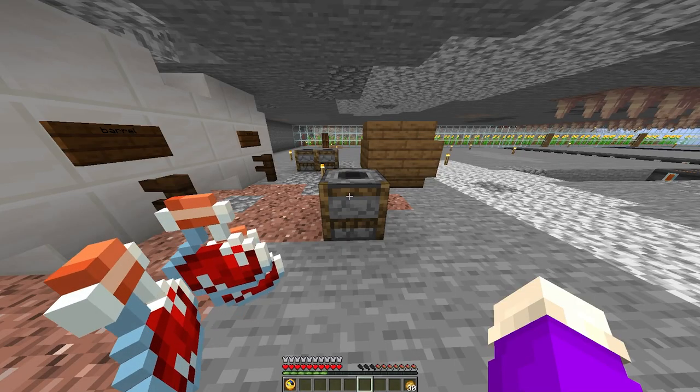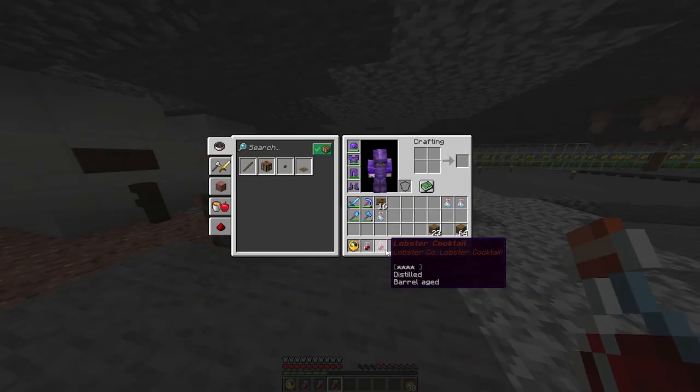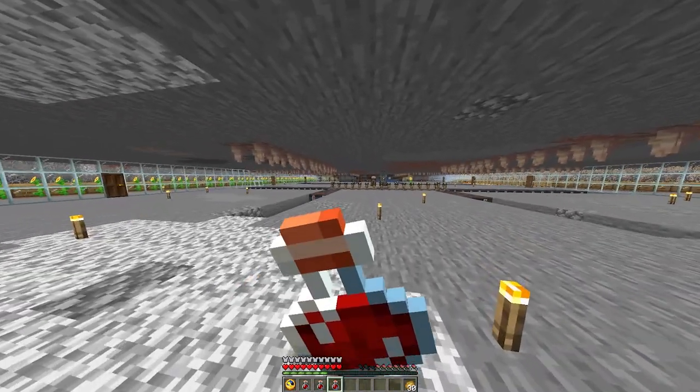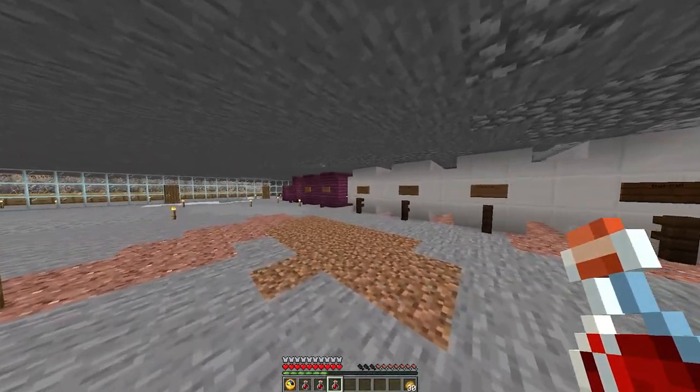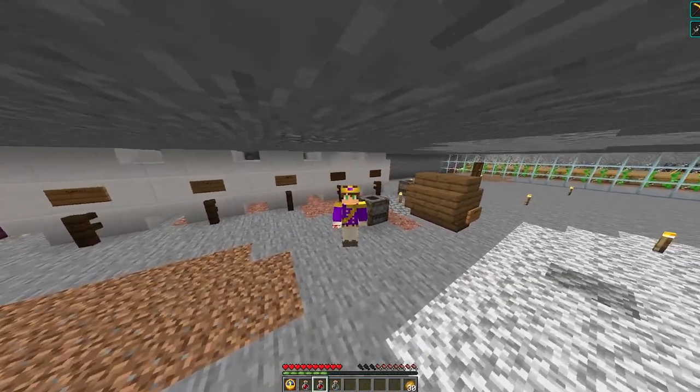You can only do 27 at a time, but you can easily have them all dropped by clicking E and getting out of the GUI. Make sure all brews have been sealed when doing this, or you will have to put the specific brew back in again. When you exit the GUI, all brews should drop on the floor, leaving you to pick them up.